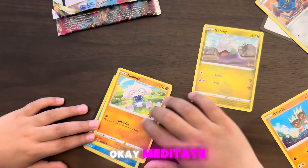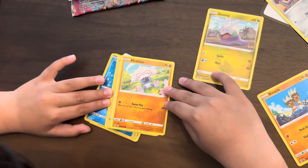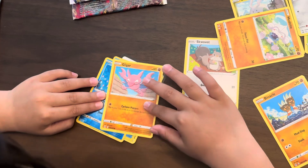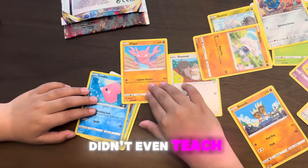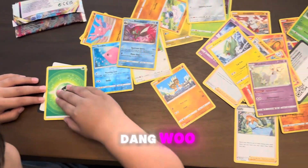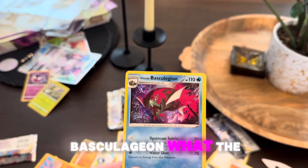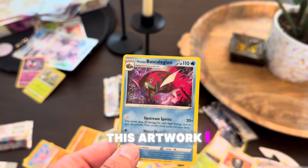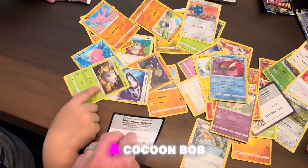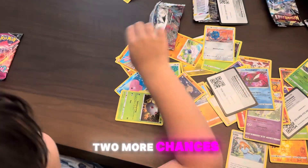This is the last Lost Origin, right? Meta type, Scizor guard, Gligar. I like how you're just doing it one by one — I didn't even teach you that. We got a holo — Basculegion! What the heck, look at this artwork. I guess look at this. Dang, it's just like a cocoon.